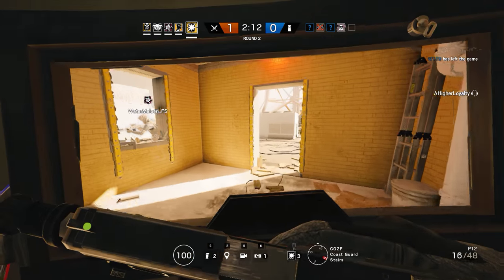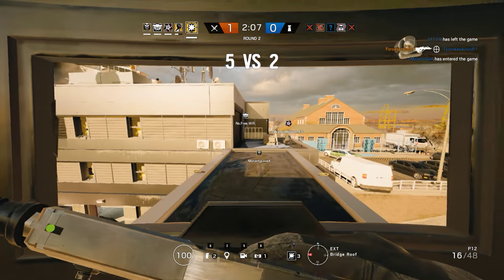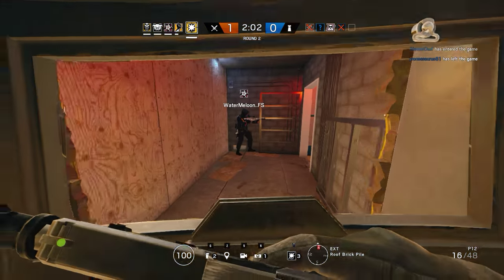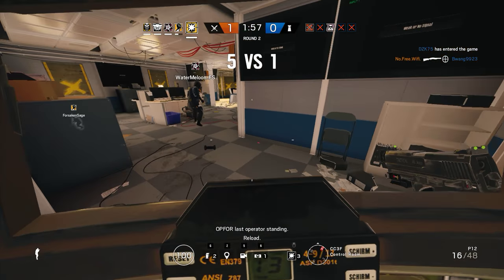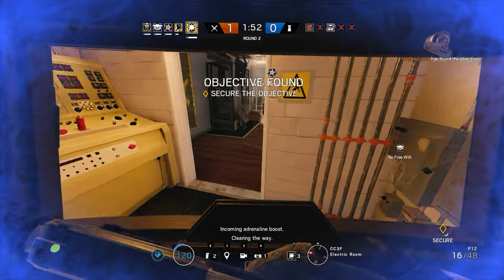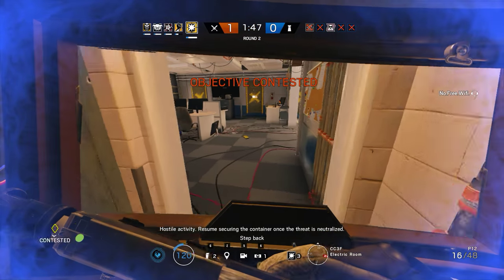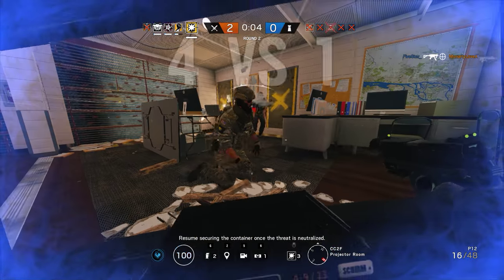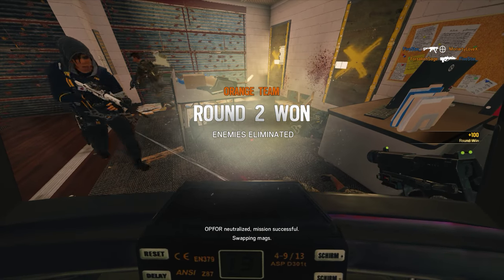Yeah, just take the third floor hatch, it's easy. You have found the biohazard container, proceed to its location. Far side of site, west side of site, to the left. Clearing the container. Resume security. Red is burned. Op-4 neutralized. Mission successful. Good job, everyone.